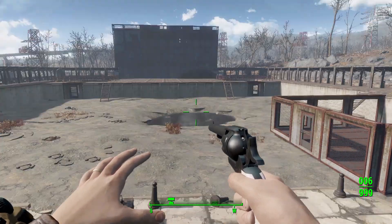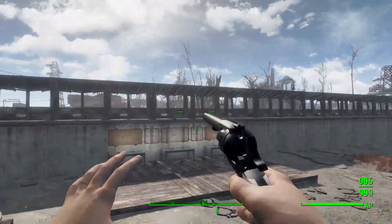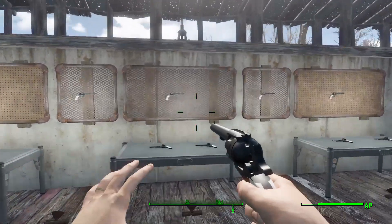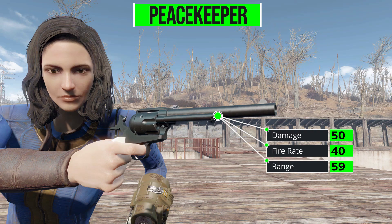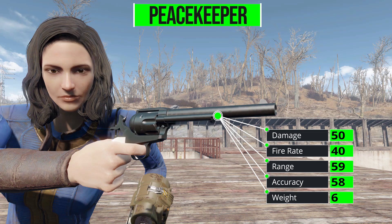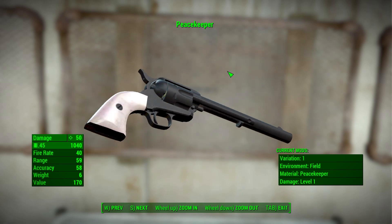There are a few oddities we'll talk about momentarily, but first let's look at what we get with the Peacekeeper. In its standard form it deals 50 damage with a .45 round, a firing rate of 40, range of 59, accuracy of 58, and a weight of 6. Not too bad, and this thing is pretty beautifully made — very nice modeling and texturing.